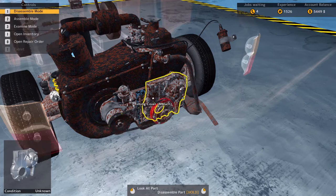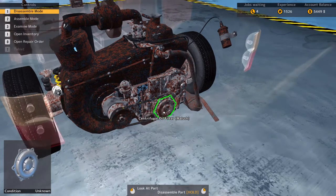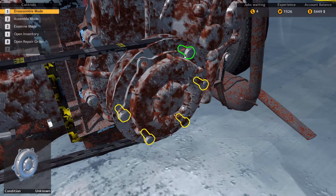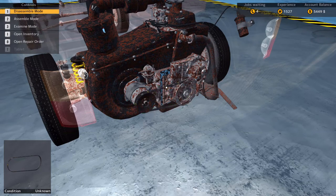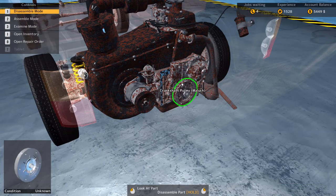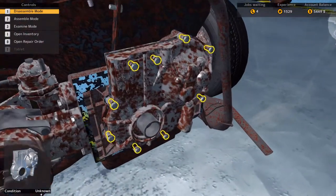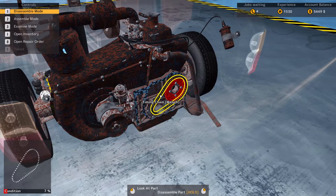Now we need to go in here and get the timing cover off. The serpentine belt needs to come off — to do that we need to get the crankshaft pulley off, and we need to get the oil filter. Going into disassemble mode — okay, that's a little bit faster. I can see a little bit of a difference with the fast unbolting. Let me know if you can see the difference as well. We need to get the serpentine belt off, then the timing cover, and for that the crankshaft pulley needs to come off.